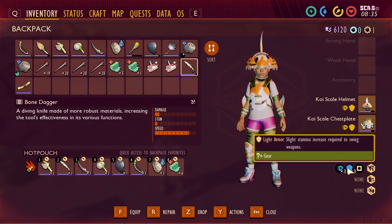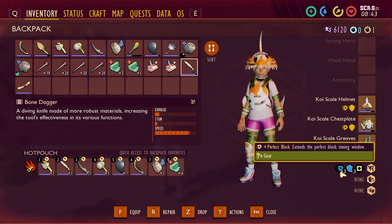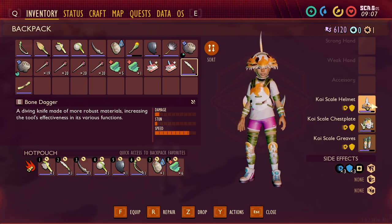The koi scale armor is light armor, so it only has a 10% damage reduction, but it only uses 5% stamina. This armor lets you fight longer without draining your stamina as quickly as heavy armor. The key reason I recommend it early game is the 'Perfect Block' set bonus — it extends your block timing window so you don't have to nail the exact moment. That opens up perfect blocks much more often, and the 'Dazzling Riposte' means after a perfect block you deal more damage to the enemy you're fighting.